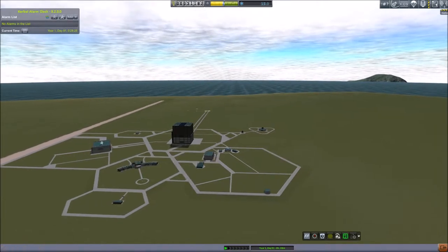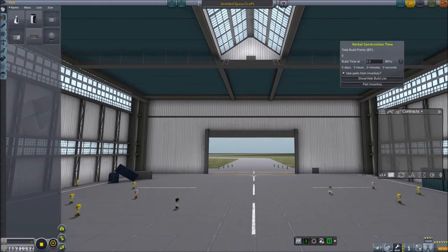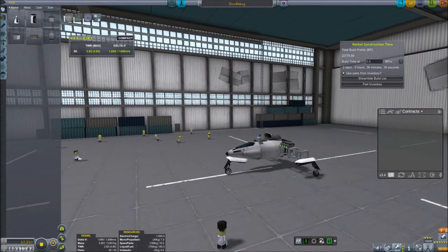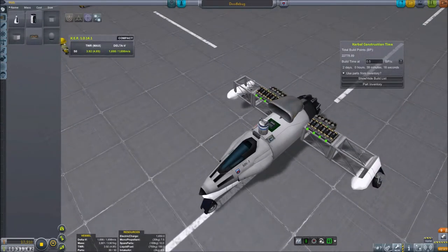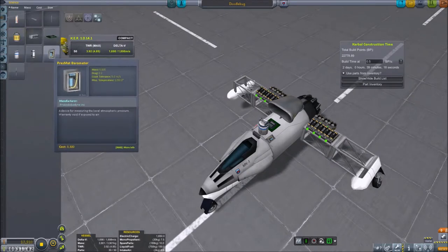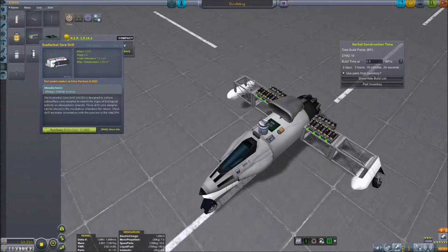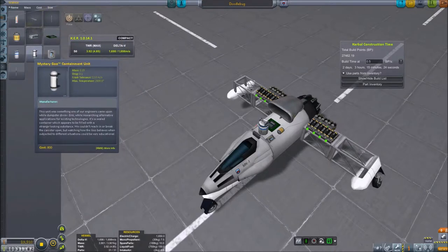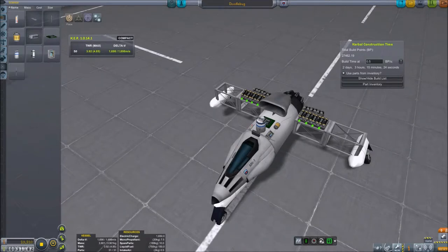What if I just took the opportunity to put these new science experiments on the Doodle Bug and do those again? That might be a thing. Since we've already got everything, it won't cost much or have much build delay — two days because everything here has already been built. We have new science though. Seismic thingy — this is expensive. Fifteen. I think if I buy this I don't have enough money left for the other stuff. Mystery Goo Containment — that can't transmit. If I do this and run this guy around, it's probably something I won't record.